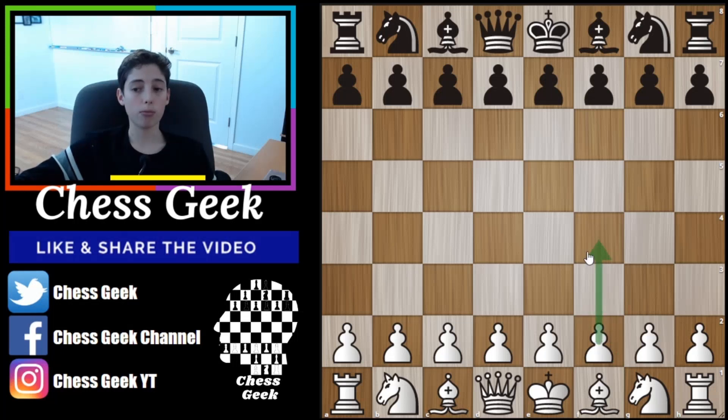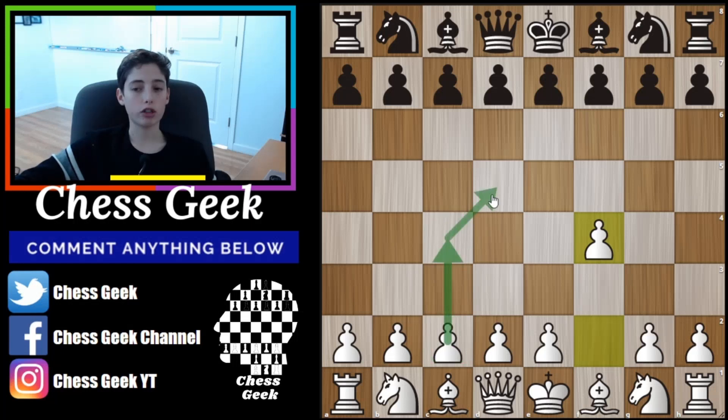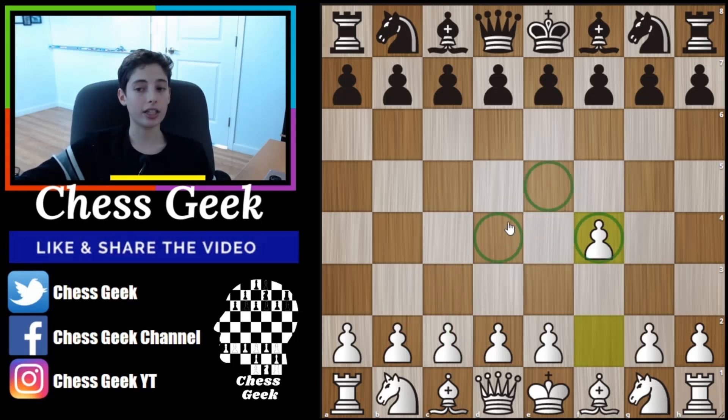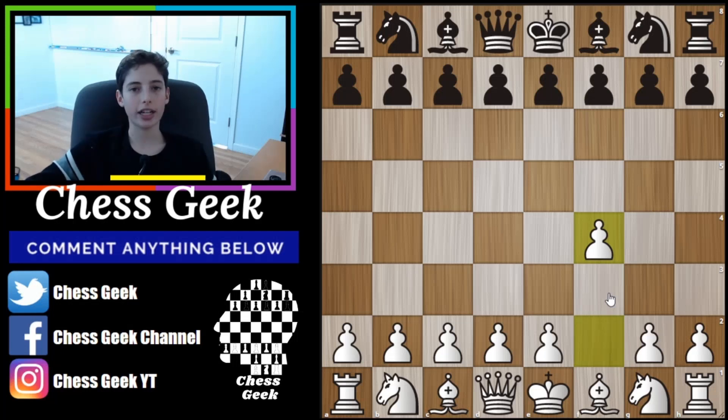The Bird's Opening begins with f4, and just like the English Opening, you're trying to control some of the center without actually having a piece in the center. The English Opening was very heavily controlling the light squares, especially in the center. The Bird's Opening is going to be very heavily controlling the dark squares, so you're going to have many pieces coming into development that are controlling the dark squares on the board.